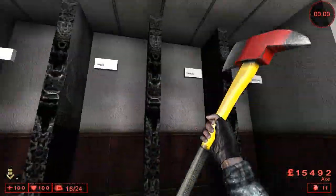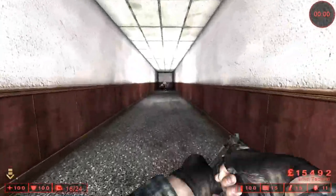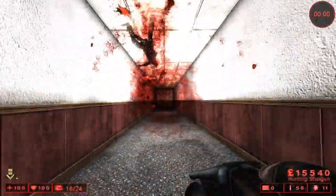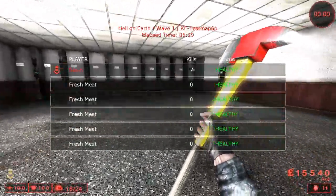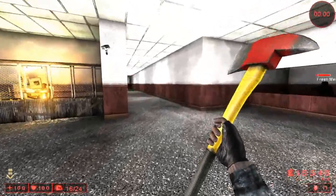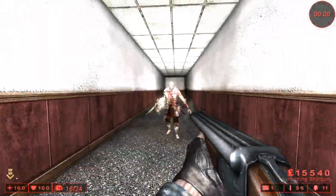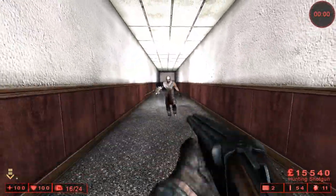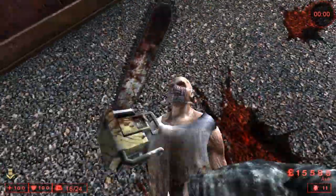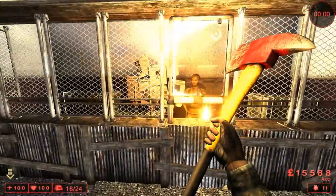I thought this was going to be an effective method for Hell on Earth, but I found out it's actually not — I'll show you why. On Hell on Earth there's a bunch of shooting going on, and if a scrake gets shot even a little bit, watch what happens. I was playing a map with one of my friends and was trying to do this to kill scrakes, but for some reason they wouldn't get stunned. I'm pretty sure it was because they were getting shot a little bit.